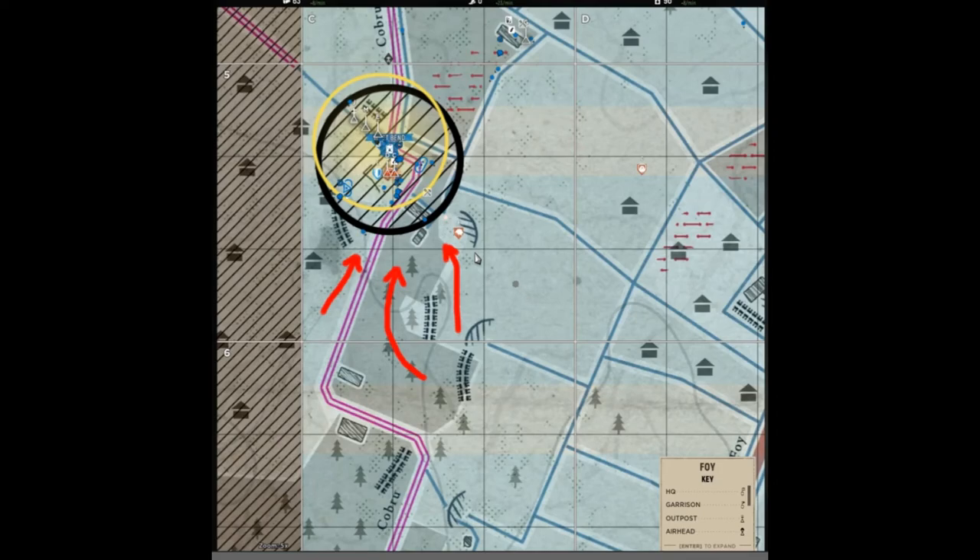Knowing this, we can safely assume that enemy forces are going to mostly mount their attack from the south, using man-made and natural cover such as the wood block to mask their point of entry onto West Bend. Our forces have already captured the point and are setting up defenses to the southwest and southeast.